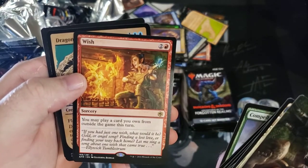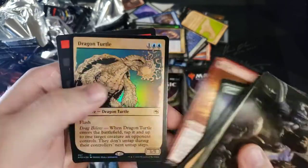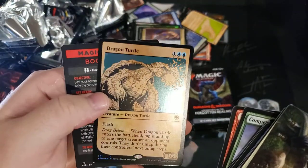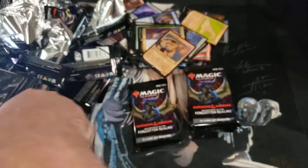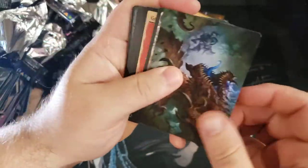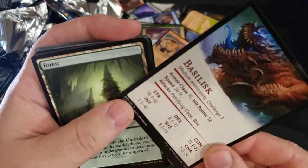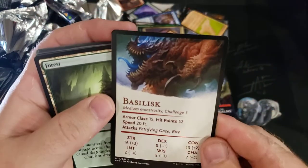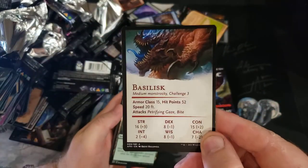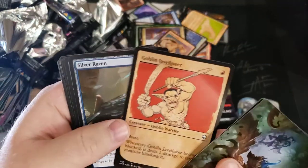Wish — you may play a card of your own from outside the game this turn for three mana. We'll see — wishing for whatever you need from your sideboard is good for older formats. Look at that turtle — I may have to collect all these and make a little binder of foil throwback cards. Is that a Trask? I don't know, it's like a lizard. Stats on the back of these — I didn't even know that. The more you know.